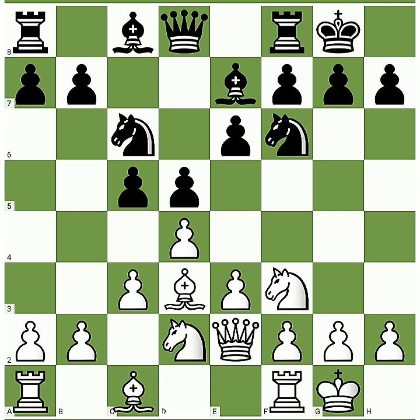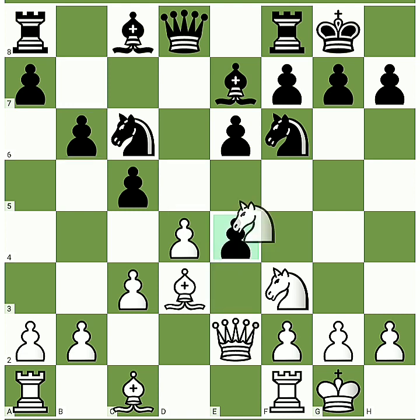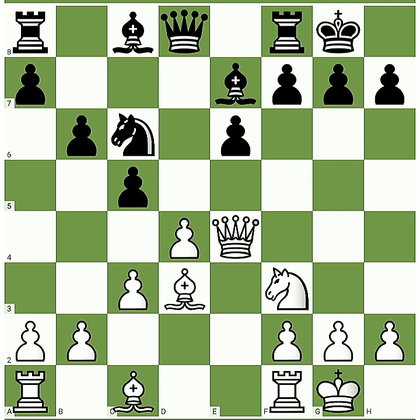Queen e2 threatens pawn e4 and pawn e5 for black. The most played move by black is pawn b6. Here we play pawn e4 attacking the center, and most players trade pieces. After we recapture with our queen, we are threatening checkmate on h7 and also threatening to capture the knight on c6 — so here we will win a knight.